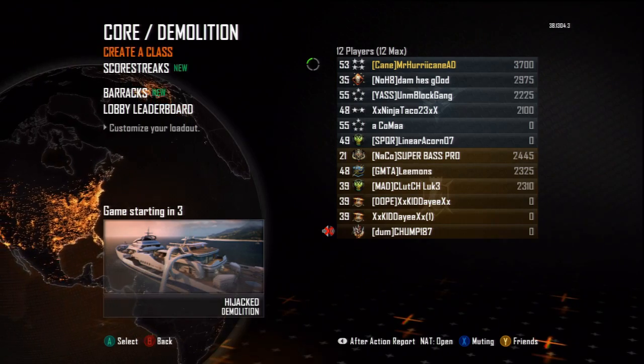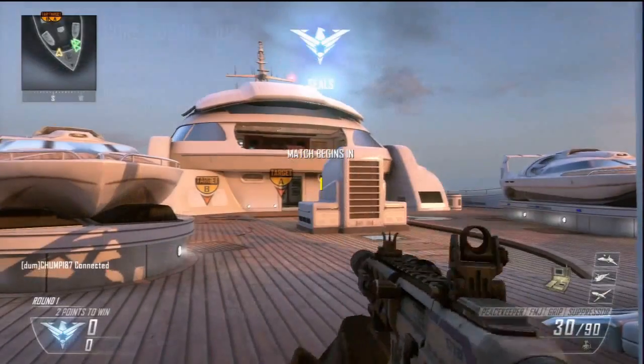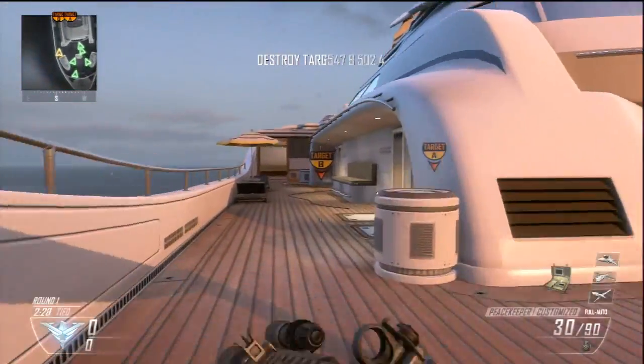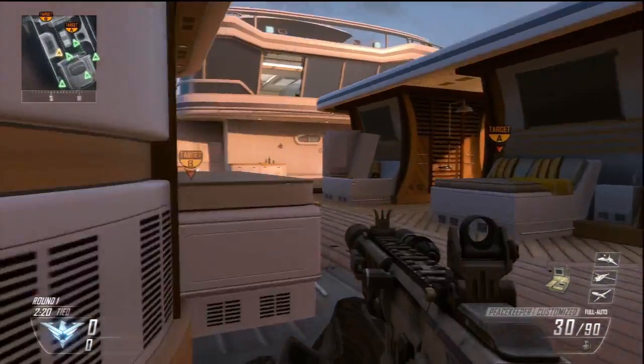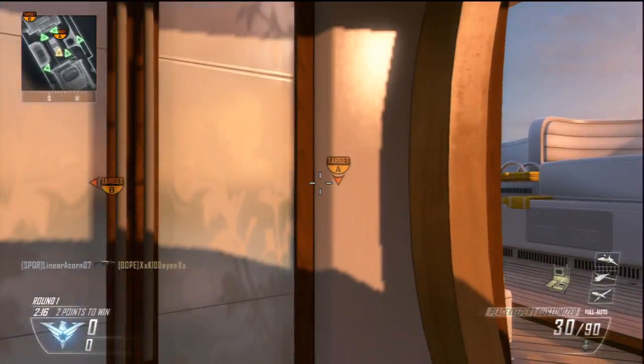I'm always going for the win, trying to get these plants into fuses. Enjoy. And this is the class I like to use, especially when I rush. This is my Peacekeeper SMG. Silenced, it's got three attachments. I got Silencer, FMJ, and a Front Grip. This thing pretty much just kicks ass. I like it.